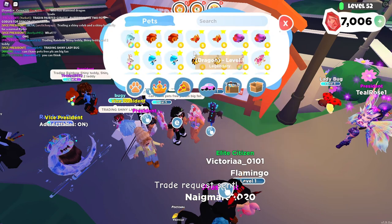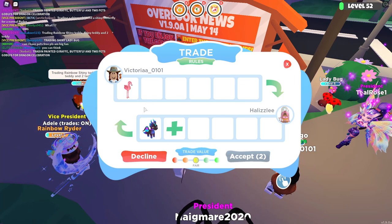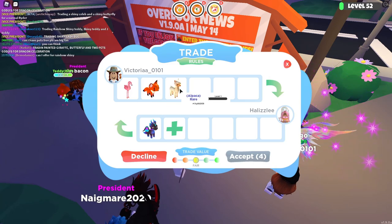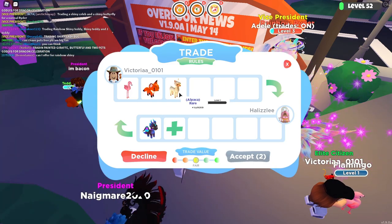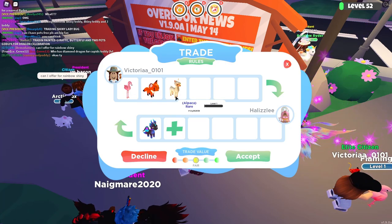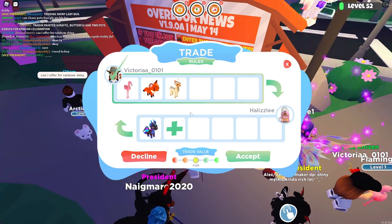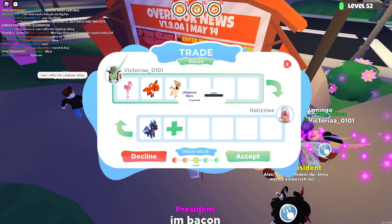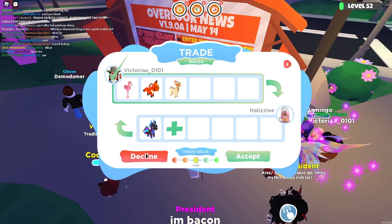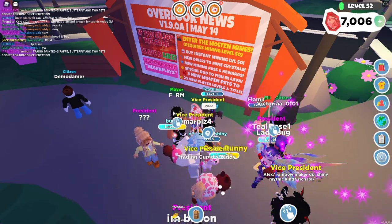This is Victoria. Let's go ahead and put down our Diamond Dragon and see what she's willing to trade for it. So she has a godly flamingo, also a rare fox, an alpaca which is rare. Oh, that's cool — you can see the names of everybody who's traded those beforehand. So this is a fair trade value, but again, these are really easy pets to get from the pet pod. So I'm going to go ahead and politely decline this. But if you're watching this Victoria, thank you so much for wanting to trade and being in this video.